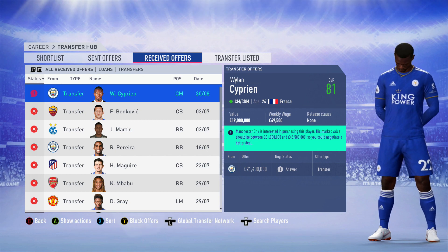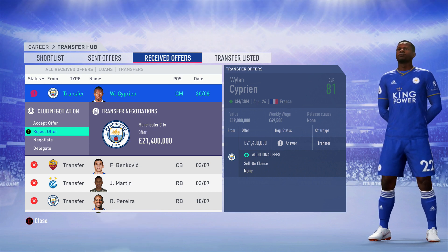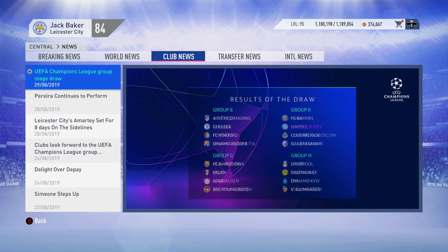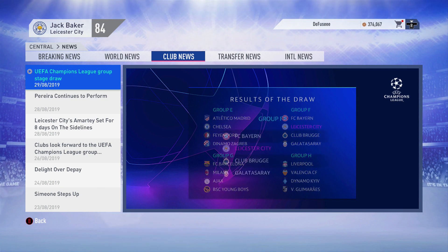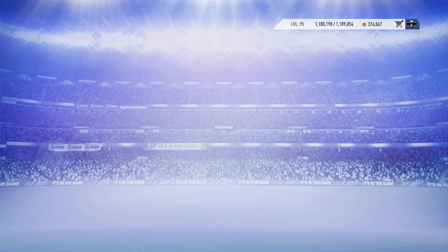A competition we wanted to win this year — we wanted our first bit of silverware at Leicester. Obviously had a great first season but no silverware. We do find out our Champions League group though: FC Bayern, Club Brugge, and Galatasaray. I believe it's a group we can easily qualify from, whether first or second. It will be interesting going against Bayern Munich, but Galatasaray and Club Brugge are definitely beatable.